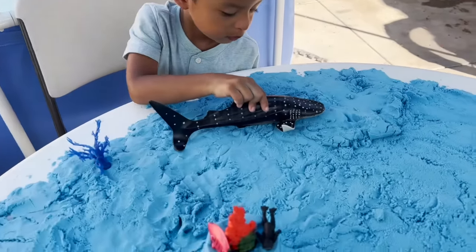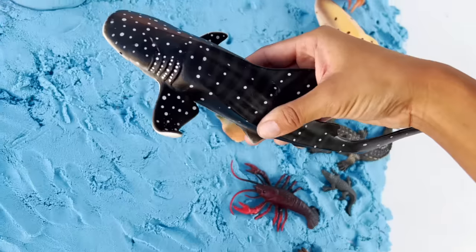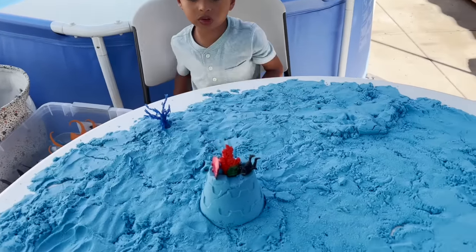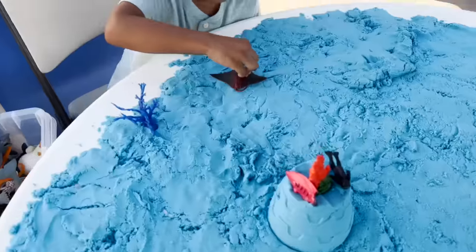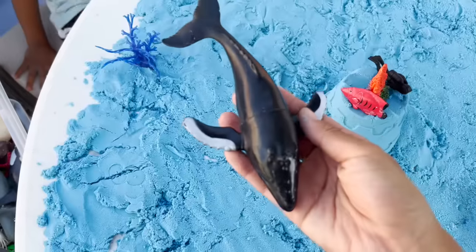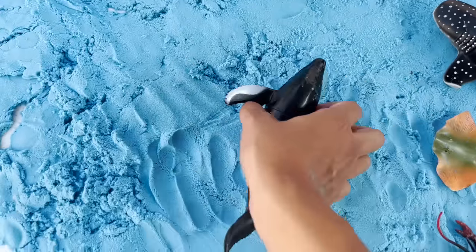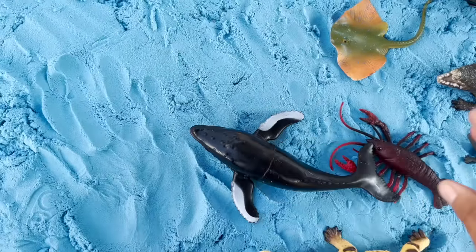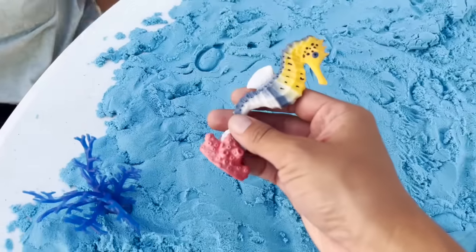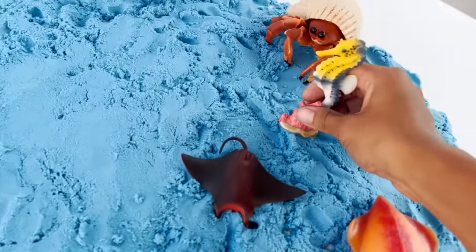Whoa, now we have a big whale shark. We have our whale shark right here. This one is a manta ray and this one is a stingray. Now we have a big whale. We are going to put our whale right here. And we have a beautiful seahorse with many different colors. We are going to put him right here.